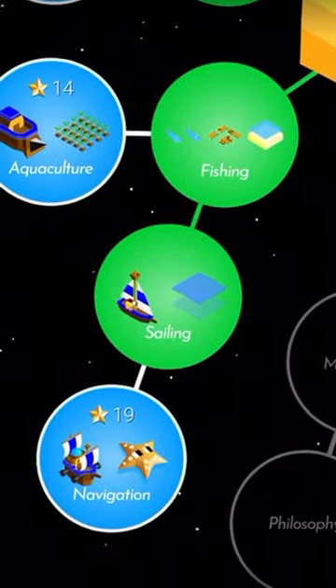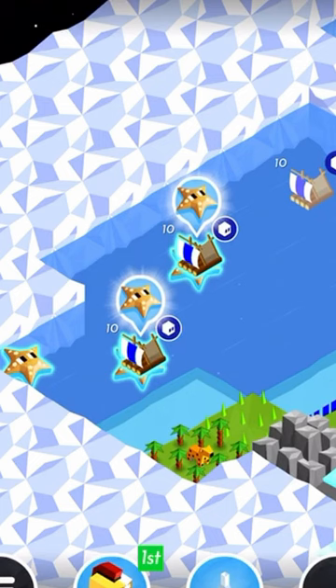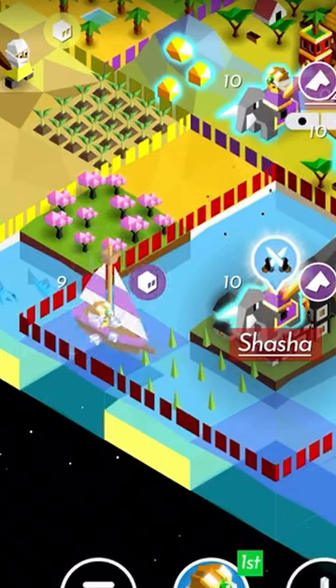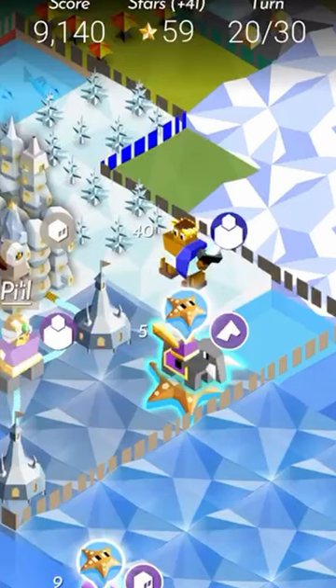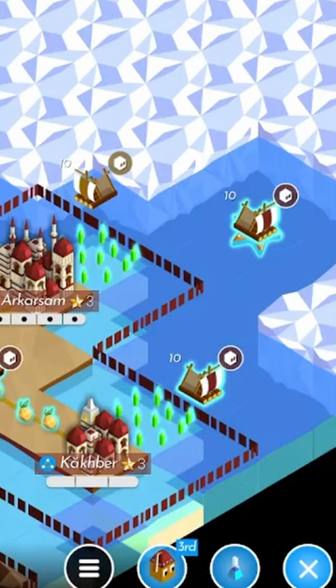With starfish, you need the navigation tech, plus you need to move a unit onto the starfish tile. Then it takes a turn to harvest it and get the stars. Even if the starfish is in the borders of another tribe's territory, if you get there first, you can harvest it. This rewards the player who gets onto the water first.